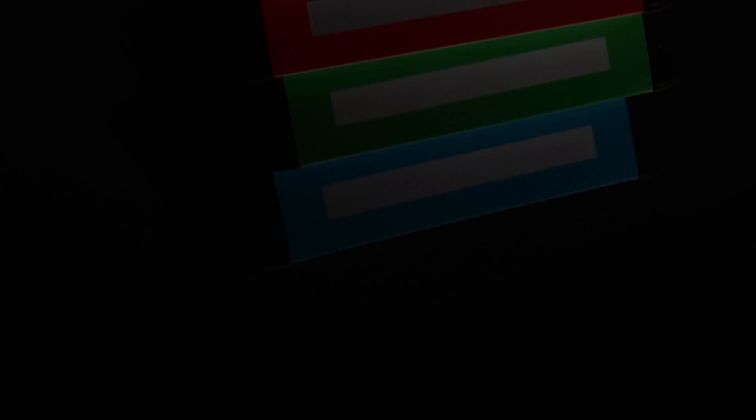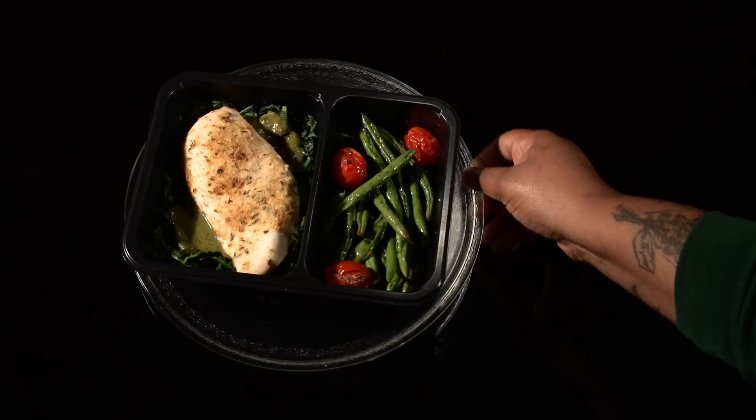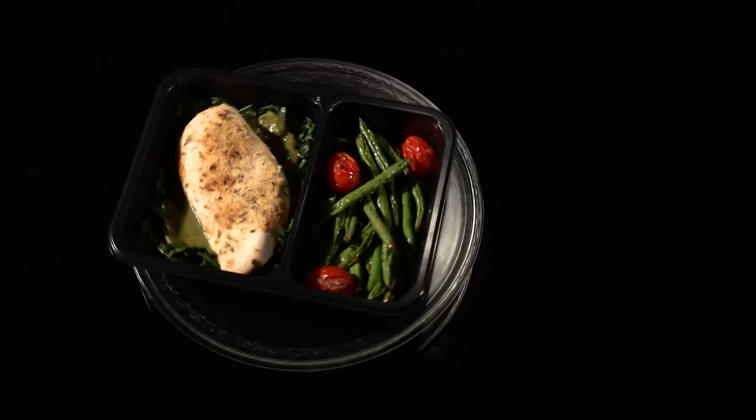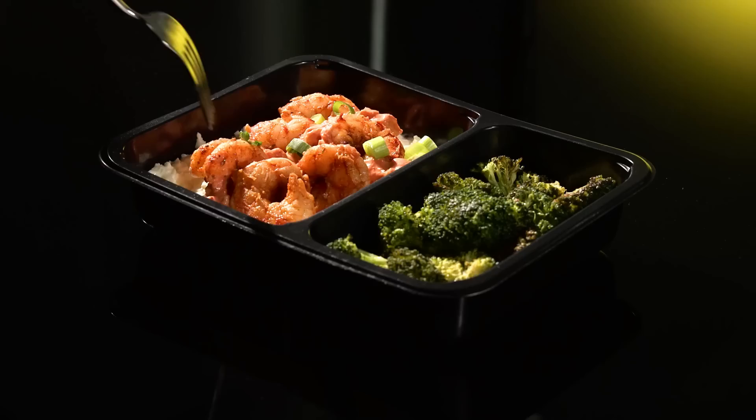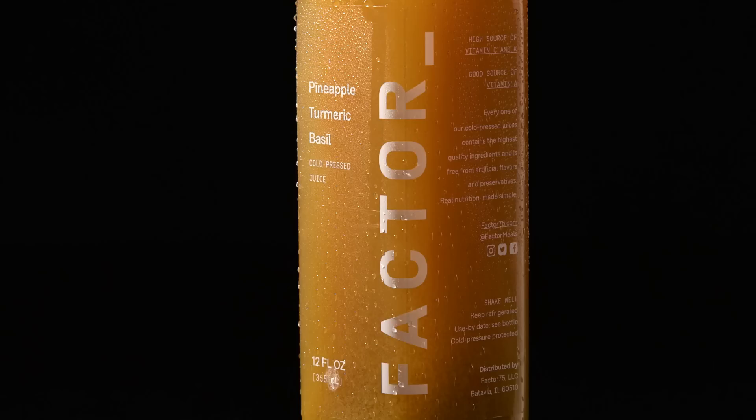Before we jump in, I'd like to give a thank you to our sponsor, Factor. Factor is a meal delivery service that sends you fresh, freshly made meals that are ready to eat in two minutes or less. Their menus are updated weekly with over 27 meals to choose from — perfect for busy days. To try Factor, use my link in the description or go to go.factor75.com and use my code factor SE36875 for 50% off your first box. Thank you so much, Factor, for sponsoring this video.